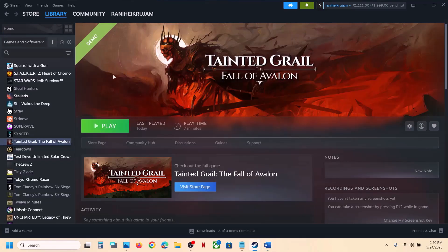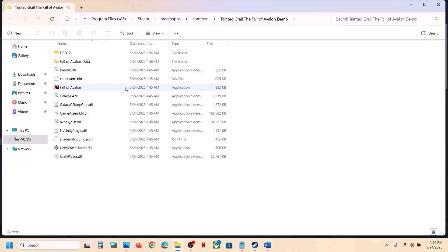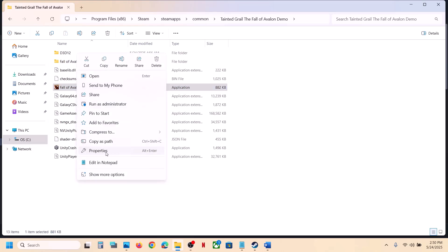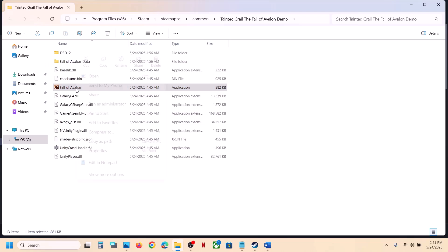The next step is to run the game as an administrator from the game installation folder. Right-click on the game, select Manage, click on Browse Local Files — it will take you to the game installation folder. Open the game folder, find the exe file, and double-click to launch. If that does not work, right-click, go to Properties, go to the Compatibility tab, and check the box that says 'Run this program as an administrator.' Hit Apply, click OK, launch the game and check.